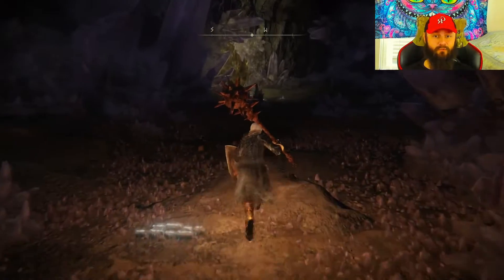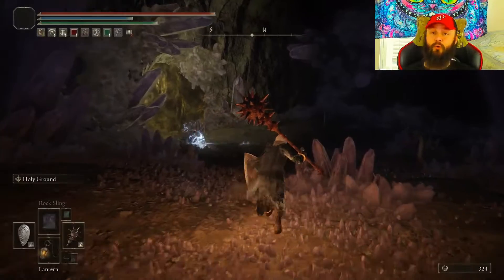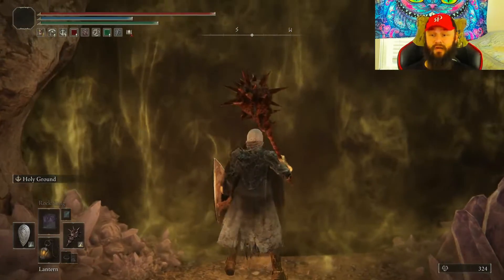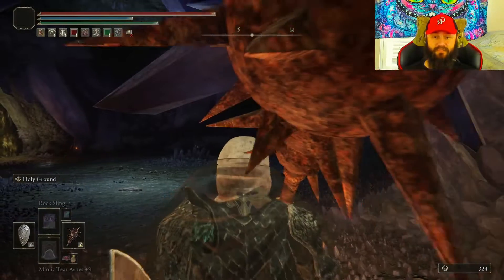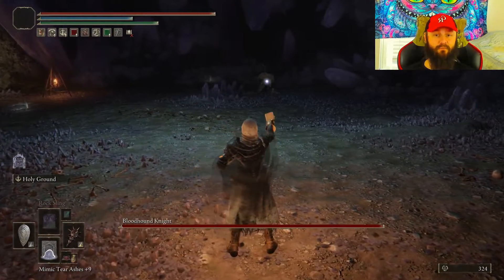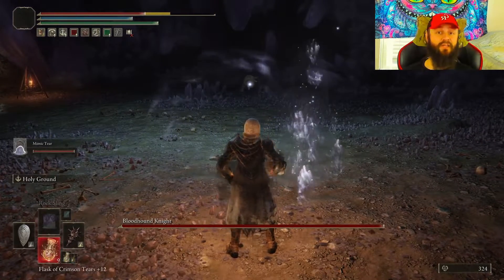Right here when you drop down, you will find a boss room on the right side. I'm doing it this way so you can actually see where that's located. This is the boss that you would need to defeat — prepare yourself, he is really fast.